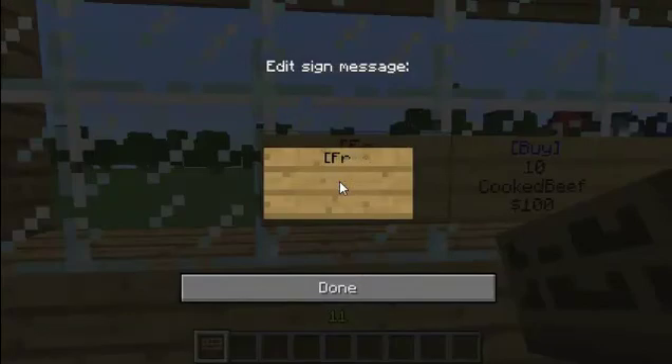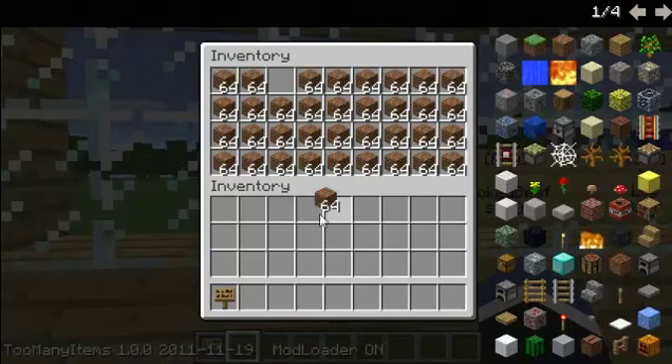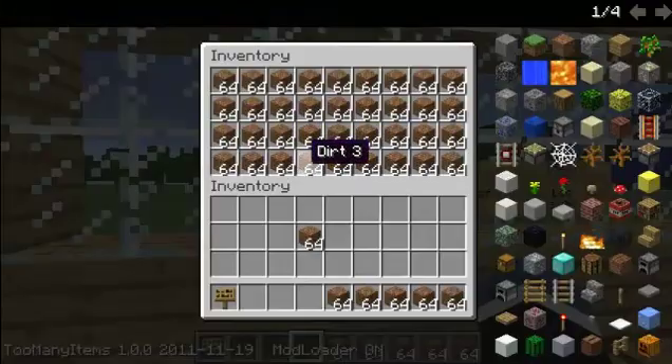To make a free sign, put square bracket, 'free', square bracket, hit enter. Then whatever you want to be free — we'll put some dirt — then hit done. It goes blue and then you've got all of it. If you take tons and get out of it, you've got lots. Go back into it and it's all there again.